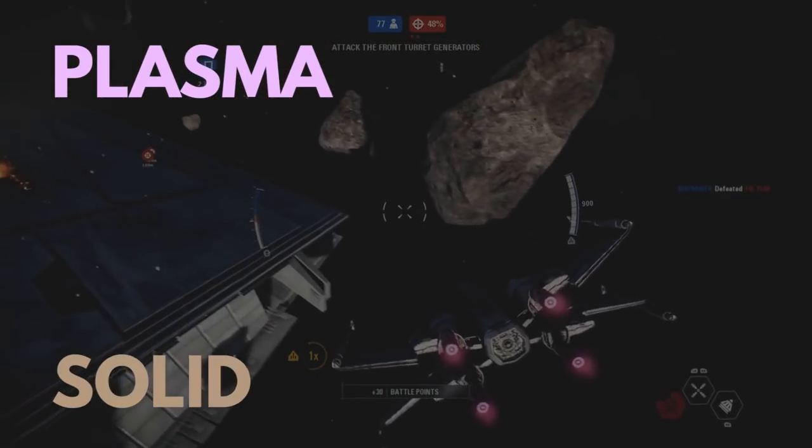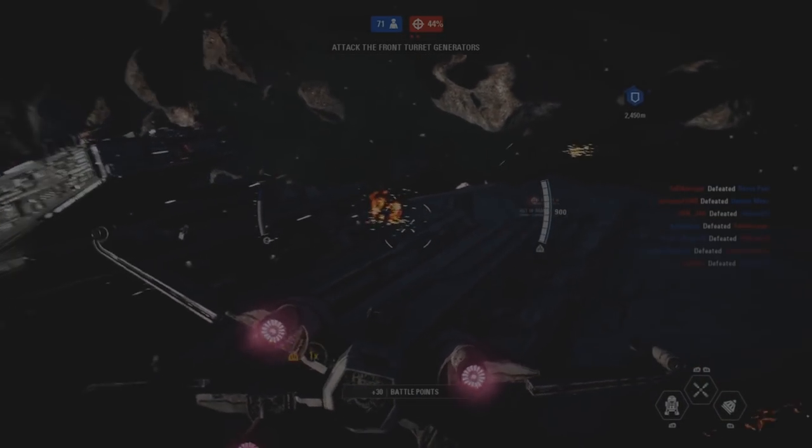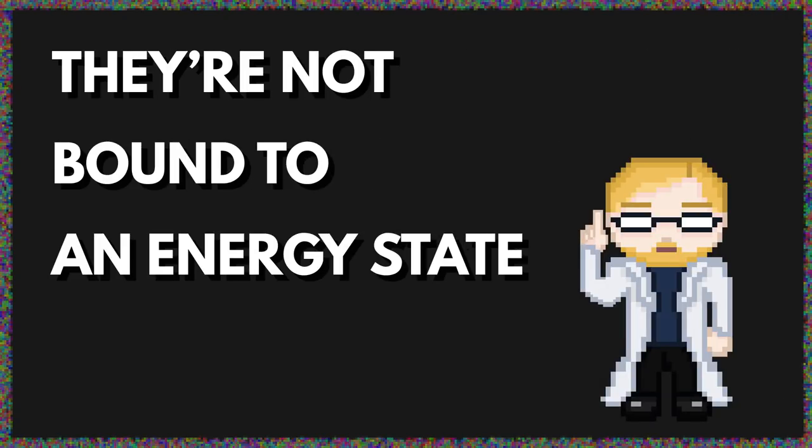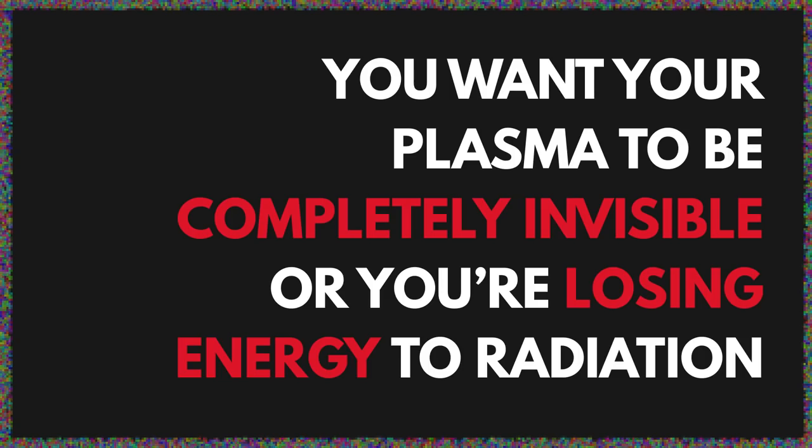Plasma is the fourth state of matter, after solid, liquid, and gas, and it's the state with the most energy. So much energy, in fact, that the atoms become stripped of their electrons, and the free electrons and atomic nuclei whizz around. Without bound electrons, the plasma bolts would be invisible — you wouldn't be able to see them like the bright green and red bolts our dueling space heroes shoot at each other. That's because atoms normally emit light when their electrons absorb energy, jump to a higher energy level, and then drop back down again, emitting energy as a particle of light called a photon. Since the electrons in plasma are free from their atomic nuclei, they're not bound to an energy state, meaning they can't jump between energy levels and give off light. The closest thing you could get to Star Wars-like depictions would be a faint pink glow around the edges of a bolt of hydrogen plasma, or a hint of greenish-yellowish glow around argon or nitrogen plasma, caused by gas that isn't quite hot enough to lose its electrons.